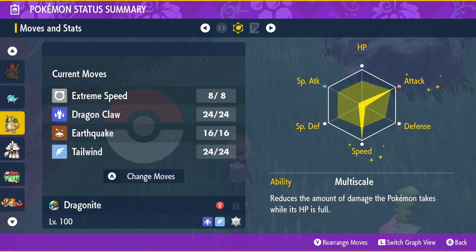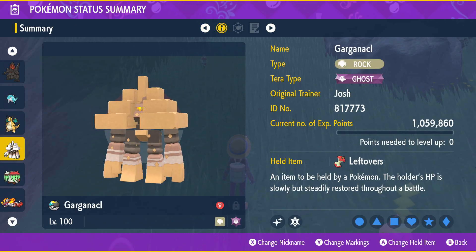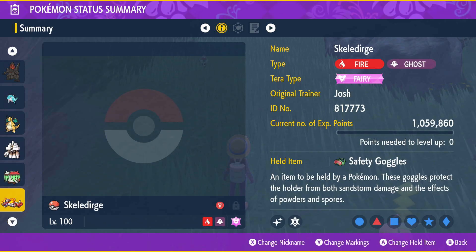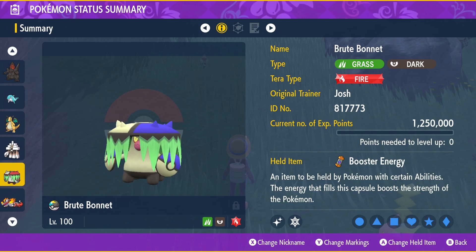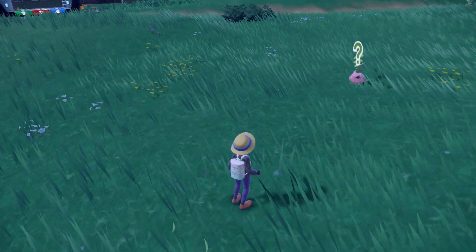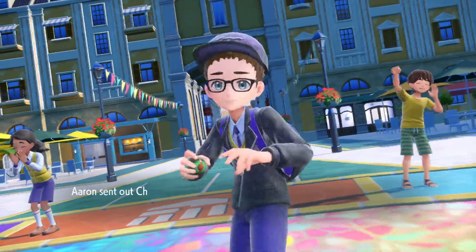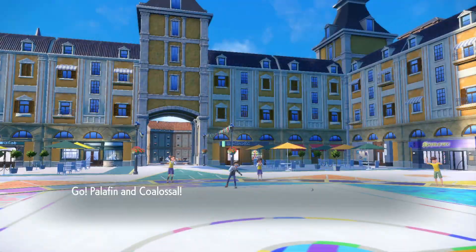For the rest of the team: Tera Normal Dragonite with Clear Amulet, having Extreme Speed, Dragon Claw, Earthquake, and Tailwind with Multi-Scale. We also have Garganacl with Tera Ghost, Leftovers, Salt Cure, Whirlwind, Recover, and Protect. Those two are a separate video. Skeledirge and Brute Bonnet as a combo are very toxic but you'll see that in another video. Let's hop into PvP!